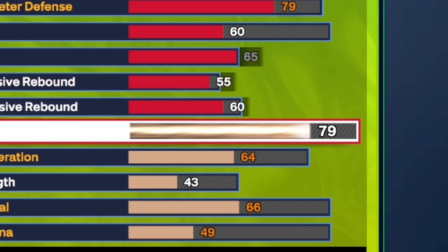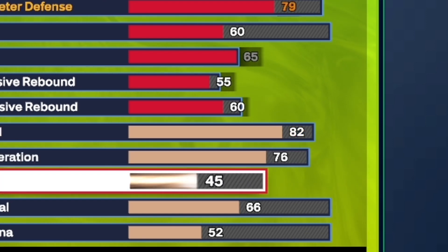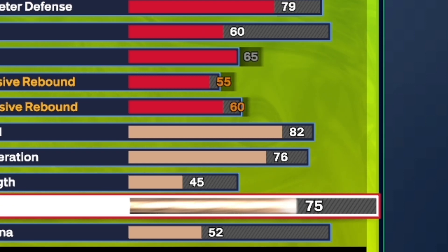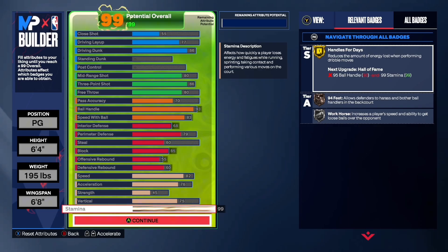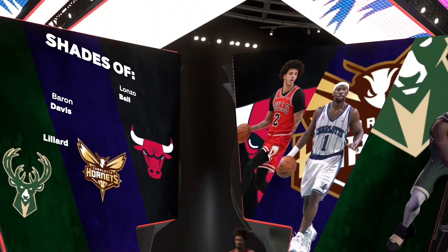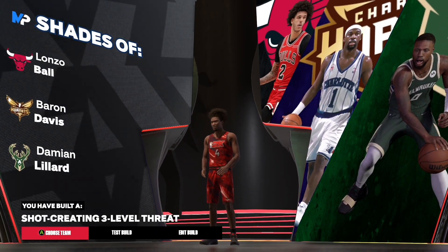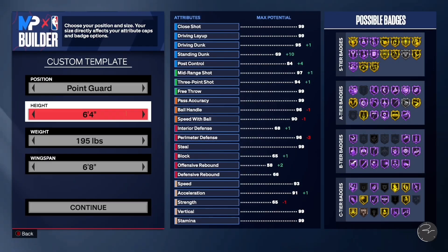Now we're going to move on to the physicals. For the speed, we're going to put that up to an 82 so we can still get silver speed booster. Acceleration, you want to put it all the way up to a 76. For the strength, you want to put it up to a 45, just enough so we can get bronze clamps. For the vertical, you want to put it up to a 75 — we get that silver posterizer and that gold aerial wizard. Max out your stamina to 99. You'll still get contact dunks because you have silver posterizer, and on top of that you get that slashing takeover and that juice perk.